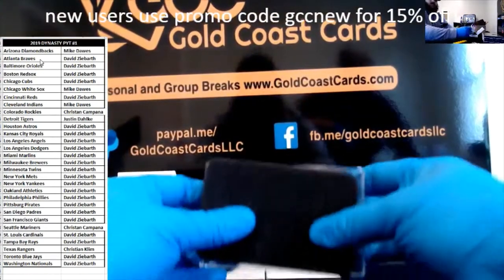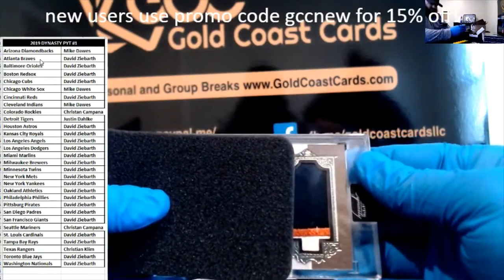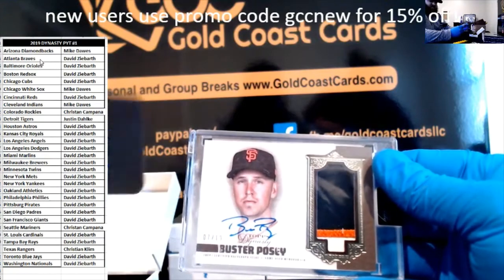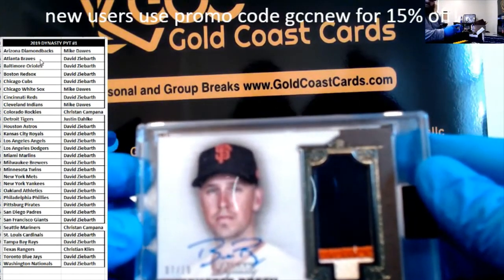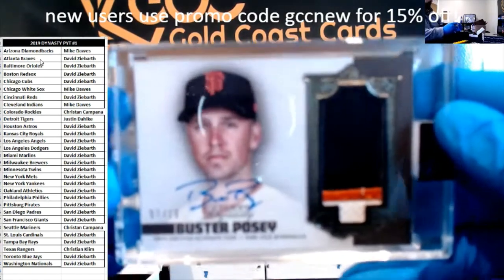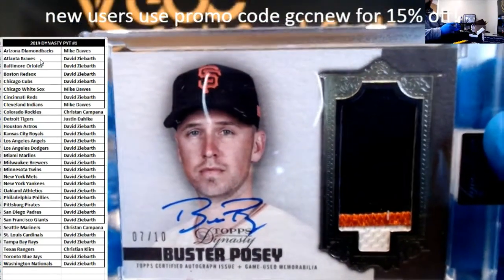All right, first hit, good luck everyone. Blue and orange — looks like it could be an Astro possibly. Oh, giant Buster Posey! Seven out of ten — is that going out to Giants Dave? All right Dave, Buster Posey. There we go, Buster Posey seven out of ten.